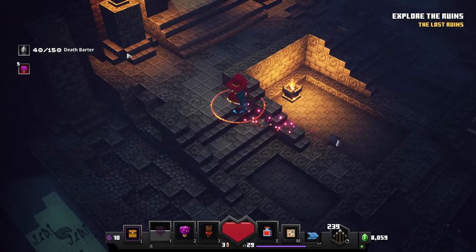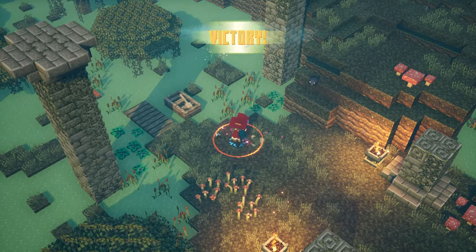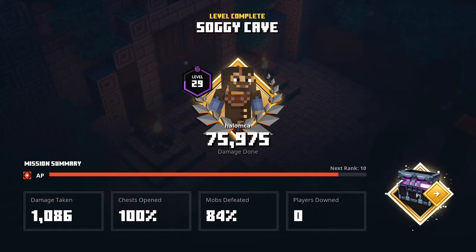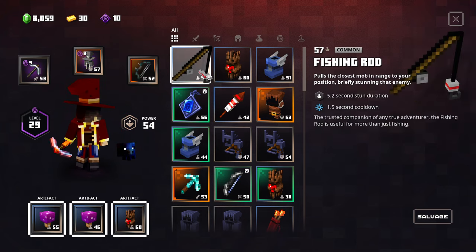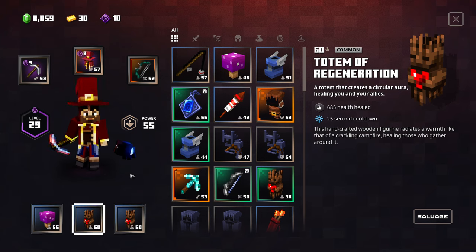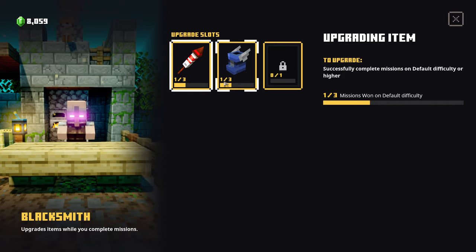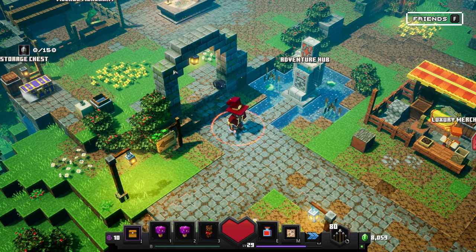We now have 8059 emeralds so we kept them - great. For our final chest reward we get a Fishing Rod at level 57 - not bad, it would level up our power by one. But I think I'll keep the Deathcap Mushroom for the 100 percent mushroom uptime with increased attack speed. That also counts as a completed mission so we can get those upgrades finished quickly. Thanks for watching, I'll catch you in the next one!